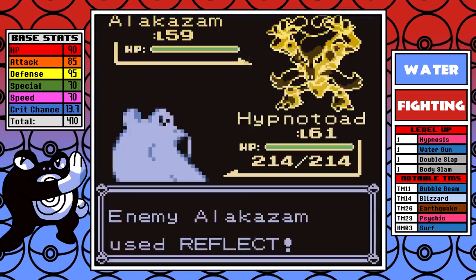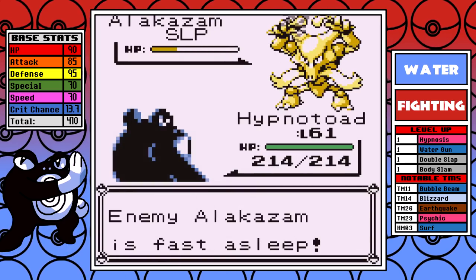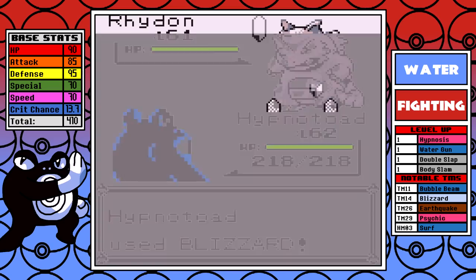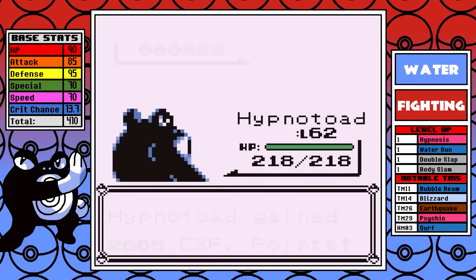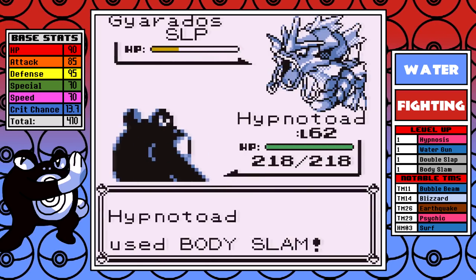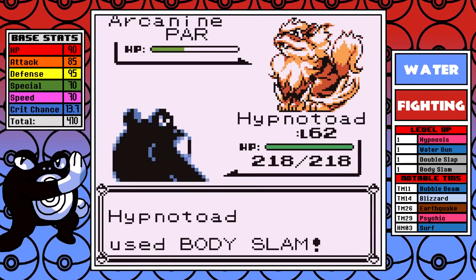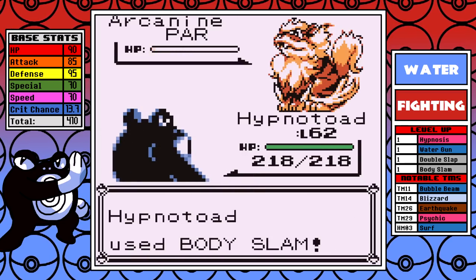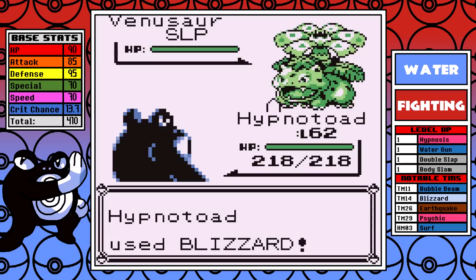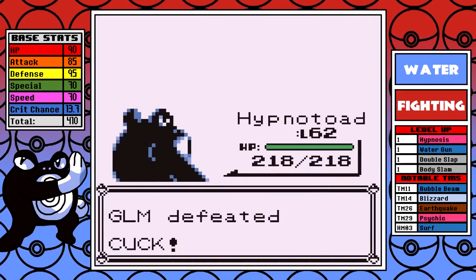On the second attempt, you see the old tried-and-true strategy come into play — I have to land a Hypnosis. It goes for Reflect, gets put to sleep, and that allows me to freely slam it down and inch closer to that finish line. Rhydon is next, and Blizzard is once again clutch — providing an easy one-shot. Gyarados comes in and I want to put it to sleep — I hit the Hypnosis and take control of the battle. Next up is the Thick Boy Arcanine — Earthquake or Bubble Beam would have helped out here, as this one kind of drags on for several turns, but it's still very easy. I outspeed the Venusaur, get lucky one more time on the coin flip — the Hypnosis lands. Blizzard is not a one-shot, but I use a Psychic on the next turn to finish it off, end the battle, and ultimately finish up the run.